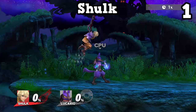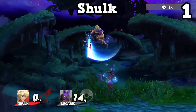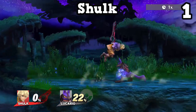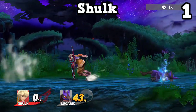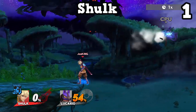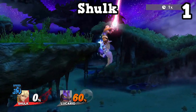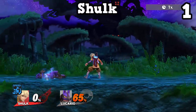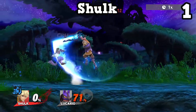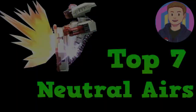Finally, we have Shulk, and this n-air has been great for as long as I can remember. It's hard to counter, does great against shields, and has almost zero lag after you use it, which is great because after using your n-air you can go for almost any of your options, giving you a huge amount of mix-up potential. With all of Shulk's modes, this move gets even better — becoming a gimping tool, something that sets up kills, and something you can spam while running around. It works almost all the time, and that's why I place it as number one.